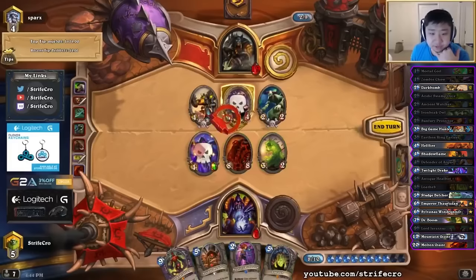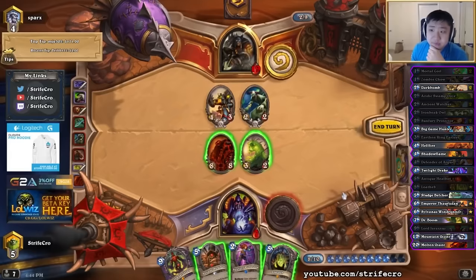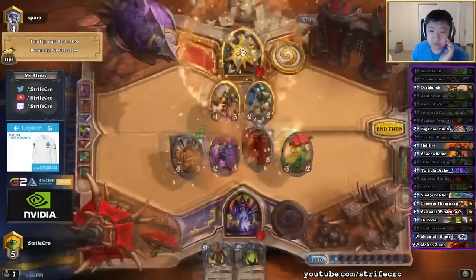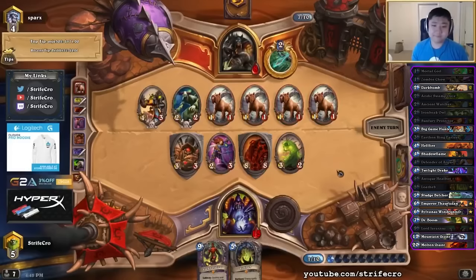I'm going to play the Sunfury here. I guess it's healbot still over the Lotheb, just because it seems safer anyways. Lotheb is pretty good, but it still seems safer to play healbot — if he has like double owl, for example. Draxxus is not all that bad too. This develops more power on board and it's a little bit safer as well.